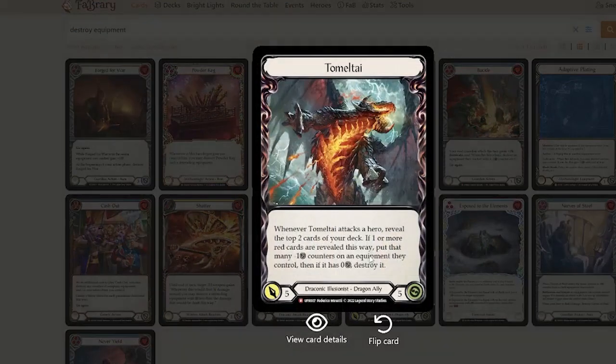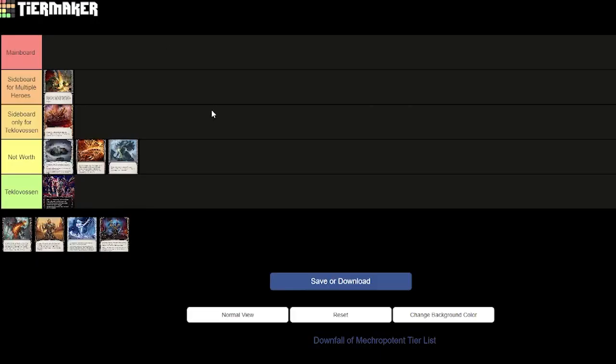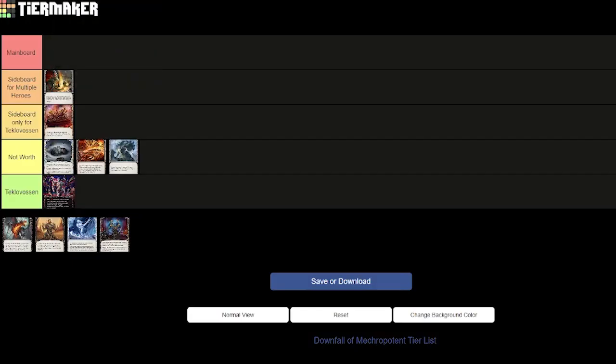Here's one we know very well — our boy Tomotai. Tomotai is able to destroy equipment by revealing two red cards. However, in order to destroy equipment, the equipment has to go to zero. So Tomotai himself probably isn't going to destroy a Teklovasin. He might be able to put some minus-one counters on Teklovasin so he doesn't block as well, but he won't destroy it. So for the specific purpose of Teklovasin, Tomotai wouldn't be good.